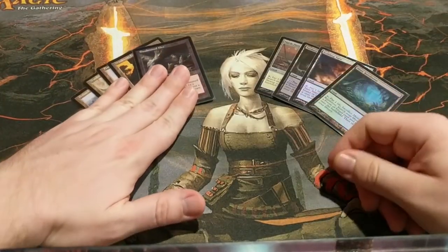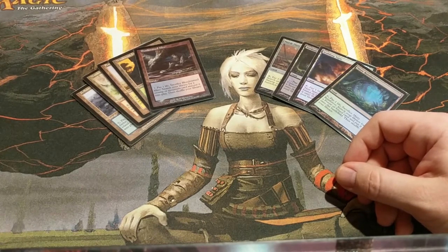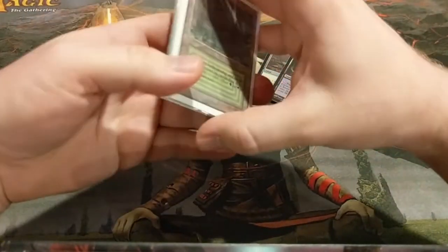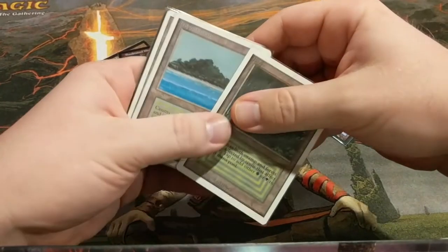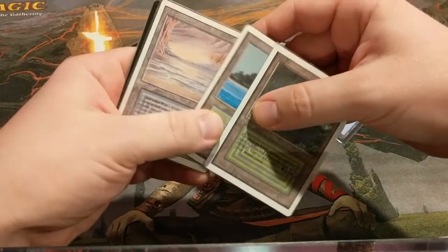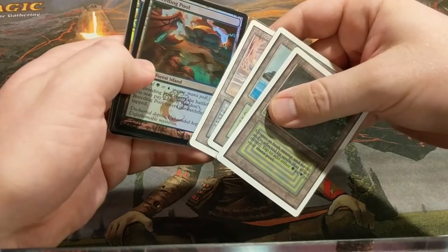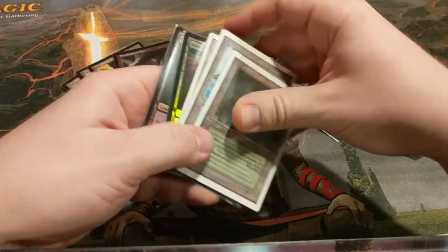Again, you don't have to run these. You don't have to have a legacy-style mana base to be competitive in Commander, but in this deck especially it adds a ton of value. For the next category, I have the Dual Lands and Shock Lands. I don't think I need to say a whole lot about these since most people know these are good, but they obviously work very well with Fetchlands. You could easily get by with different lands here, but if you happen to own these, I say if you got it, flaunt it — put them in the deck.